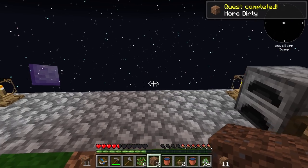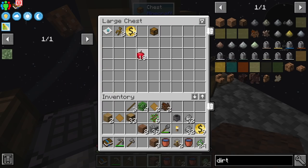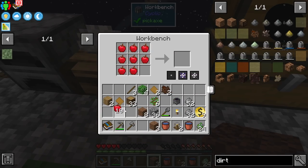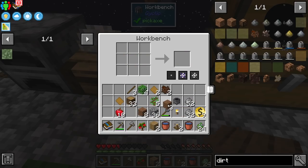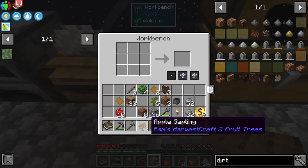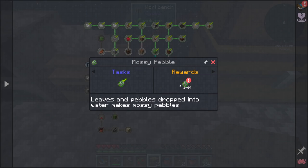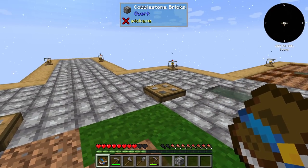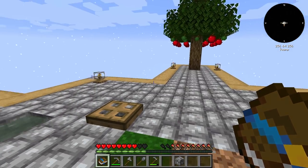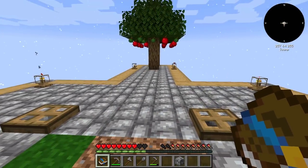Now I can grab dirt freely and expand our area, which is awesome. I also want to use some apples to plant an apple tree from Pam's Harvest before expanding further. I went ahead and built out the platform quite a bit — moved it out, made it bigger, gave us a lot more room. It started raining and I didn't have a bed to skip through the night, but that butt pain is done. I also got a quest done from that reward chest.